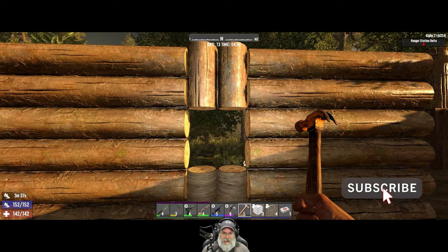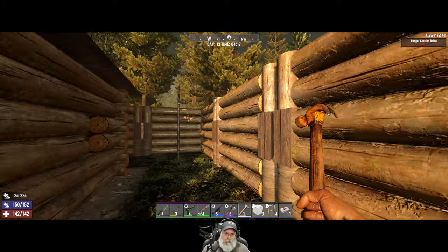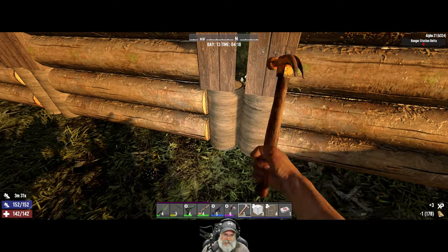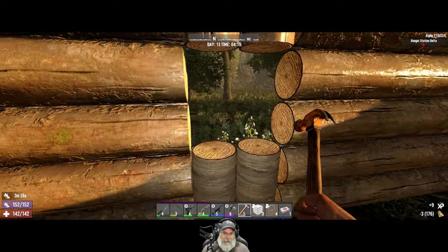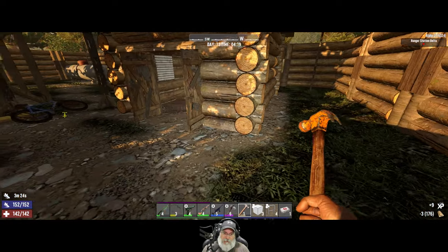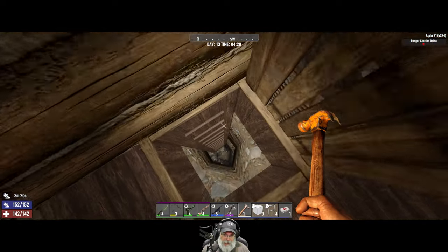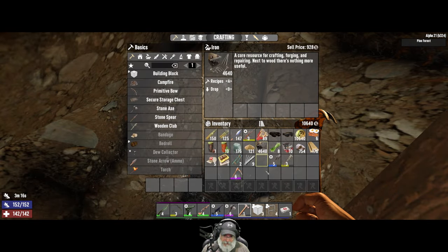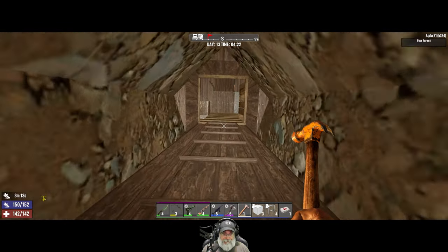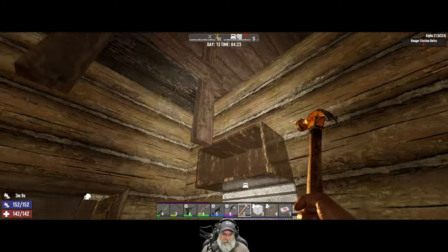The jury's out on whether I want to keep these arrow slits because they don't let me melee zombies, so I might have to come up with a different solution. I also started a mine down here and mined up some iron - we got 4,640 iron and some other resources, just to give me something to do overnight.